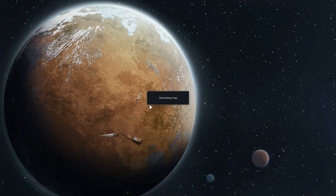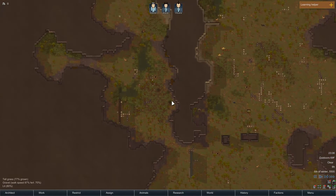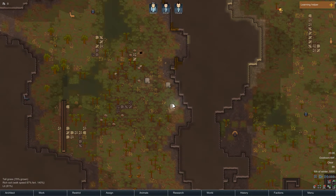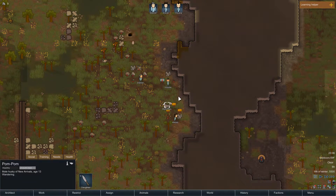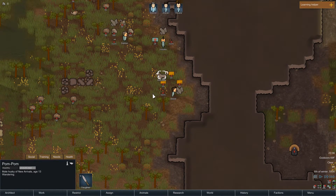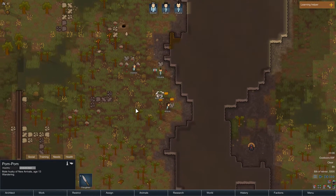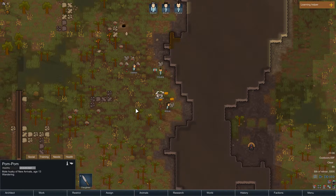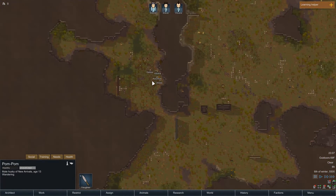Here we go - we're going to crash land on the planet. Let's see how this turns out. This is a random seed and a random location, so we'll see if this is a decent spot. Crash landing onto the jungle. Here are our men. We have a Husky with the name of Pom Pom - very cool. You can actually tame wildlife and have animal husbandry, which means you can breed your animals. That'll be kind of interesting.